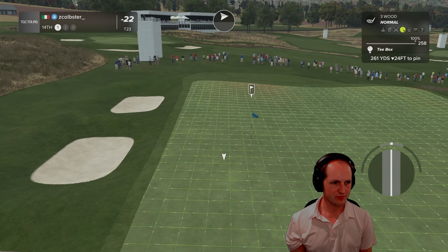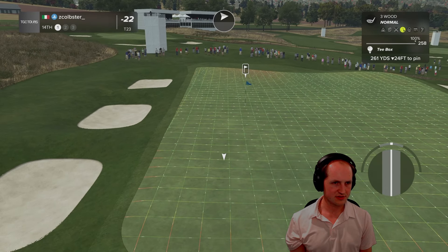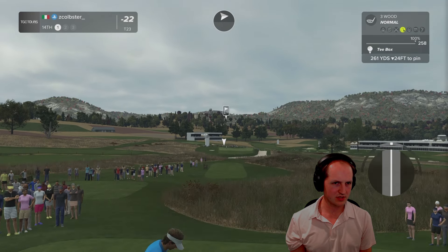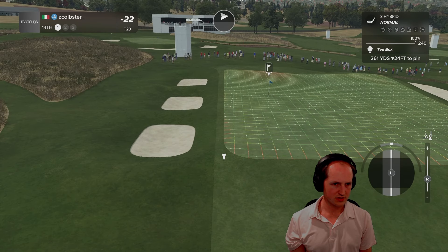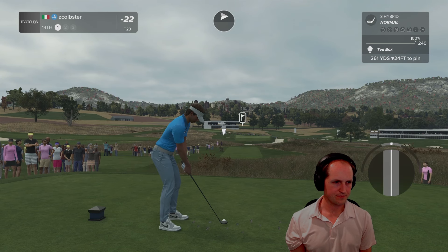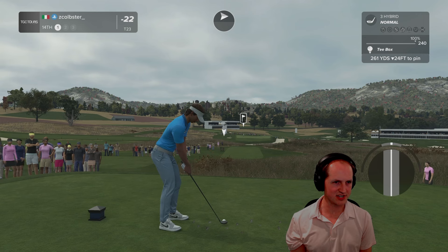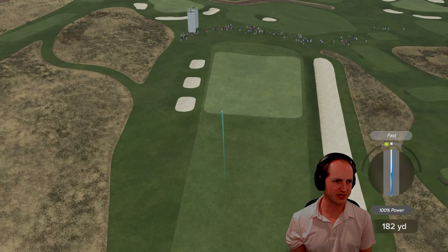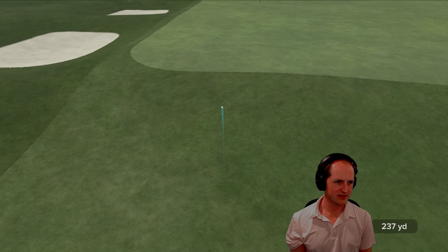Two forty-eight — that's going to get us on the green, thirteen yards to work with. Front edge is two forty-one. This is not an easy shot. I hit it too fast — wind might hold it up, but we're going to be short now because of that fast.